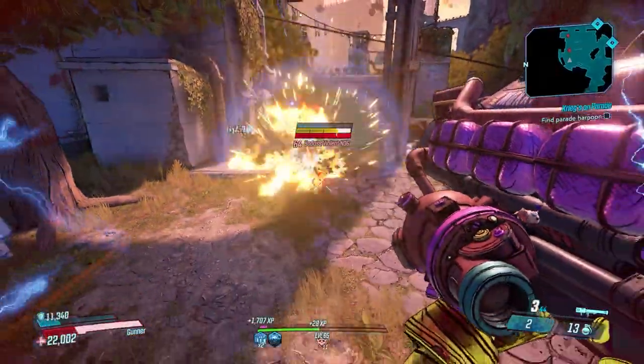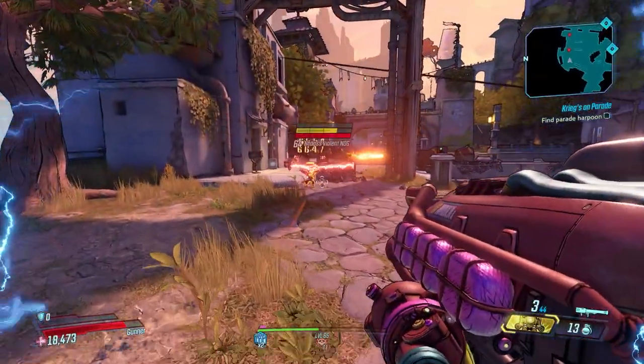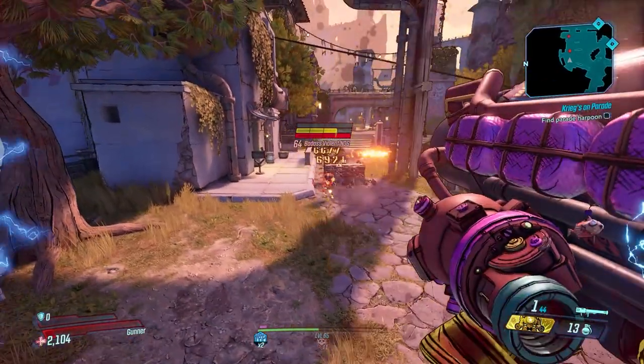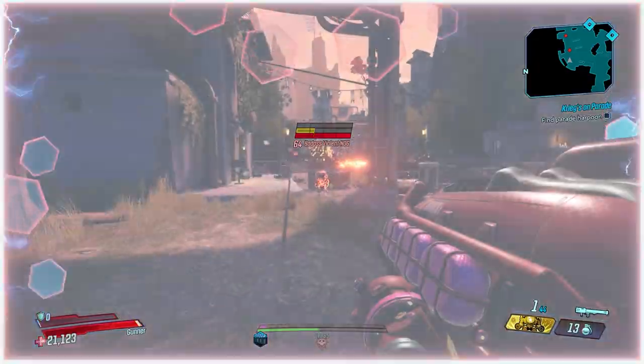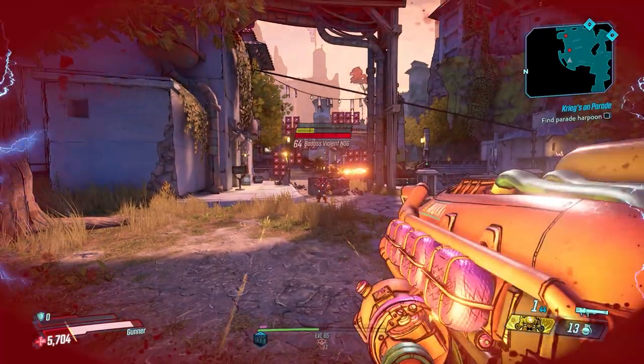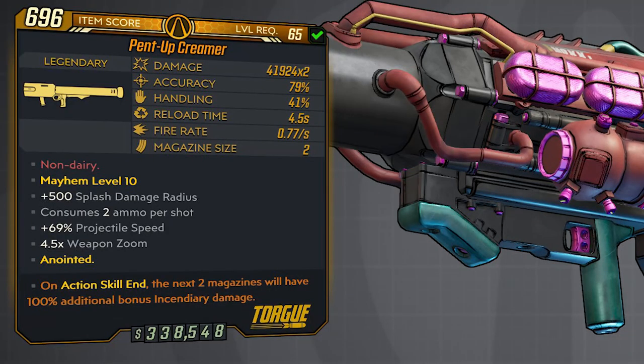More importantly, this weapon features 100% life steal from damage dealt — yes, 100% — which guarantees you a full health bar when you hit a shot. The stats on this one at level 65 Mayhem 10 and 11: 41,924 times two damage, 79 accuracy, 41 handling, reload time is 4.5 seconds which is extremely slow, and the fire rate is 0.77 shots per second, which is also pretty slow.